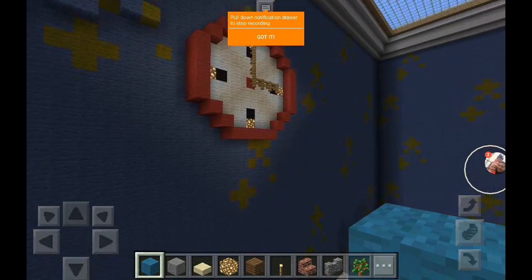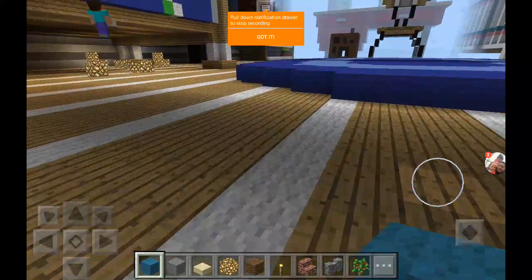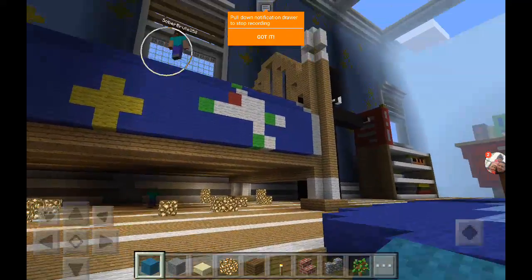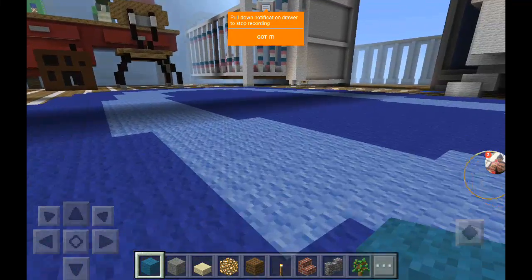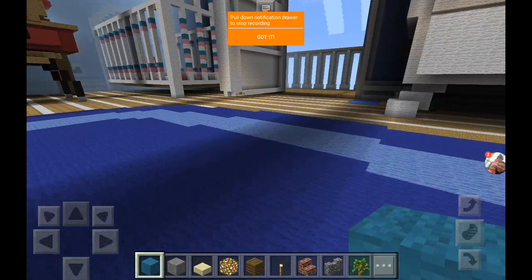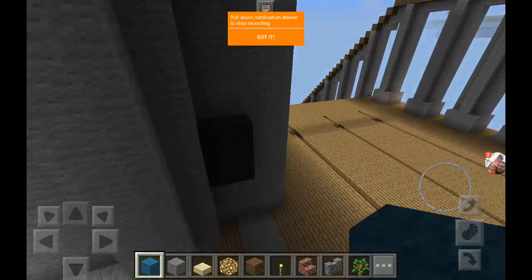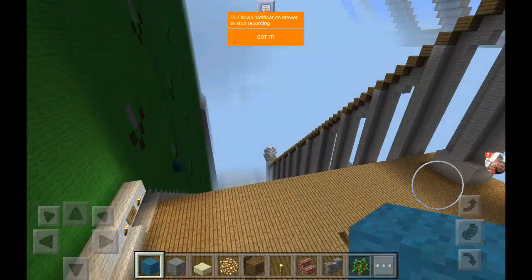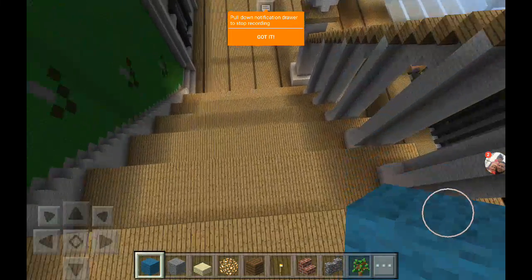The house is pretty good actually, it's pretty big too. And there's my friend — he's right up there. I see him, I don't know what he's doing. Now I'm gonna show you this dark room, but that's empty. There you go, me going down here.